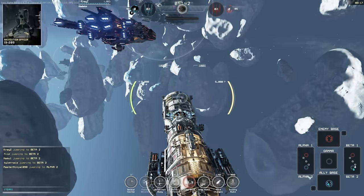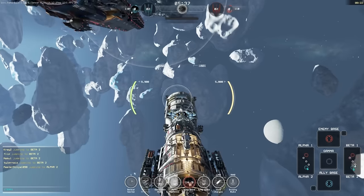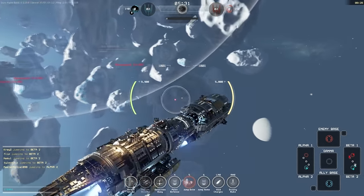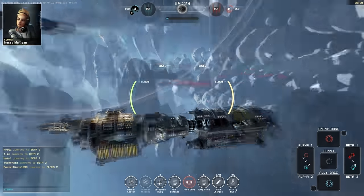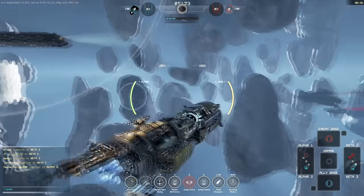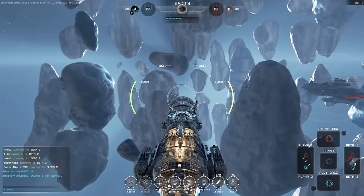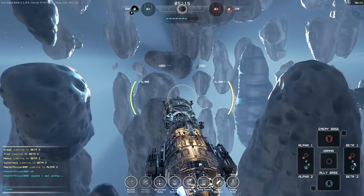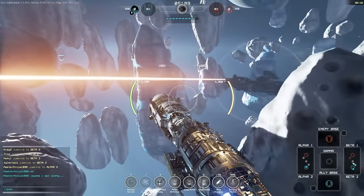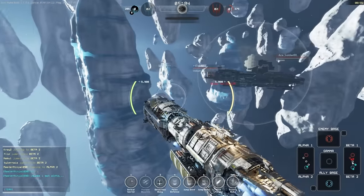Basically, we have to get to the red spot in the Beta sector or the Alpha sector — we have to capture one of those red spots in order to unlock the enemy base. We can get upgrades by capturing various locations. This guy is capturing that; I'm going to move on to the next one. Controls are WASD for back, left, and right, with space for up and left control for down.